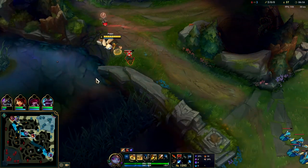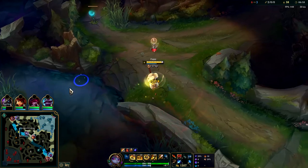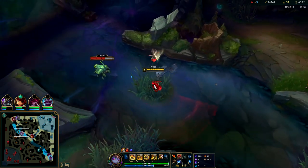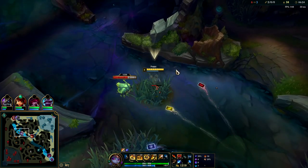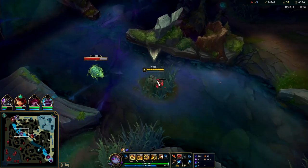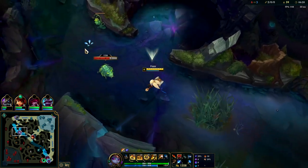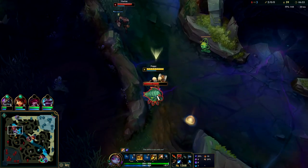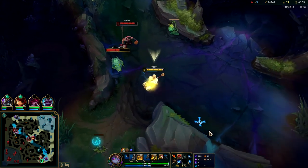I'll break this and then go for scuttle crab. Poppy's a really good niche counter for a lot of mobile champions like Kindred or Graves - you can knock them out of their dashes with your W. That's why she's so hyper meta right now: Graves and Kindred are fairly meta.